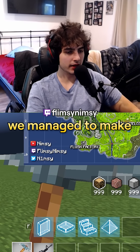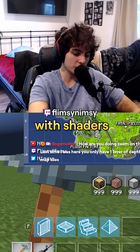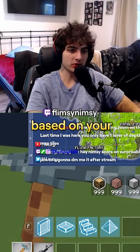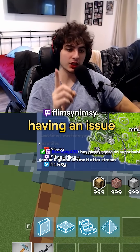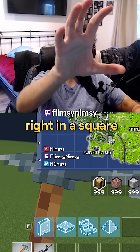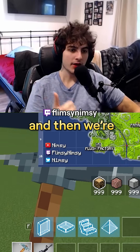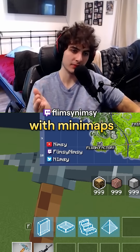Last time we managed to make a map appear at the top right and stitch a whole map together with shaders — it moves around based on your player's position. But we were having an issue: I couldn't figure out how to crop the mini map to the top right in a square. All that overlap you see has to go away. Once we figure that out, we're basically done with mini maps.